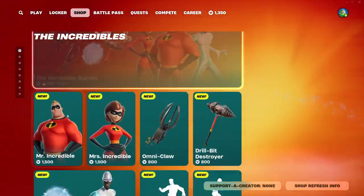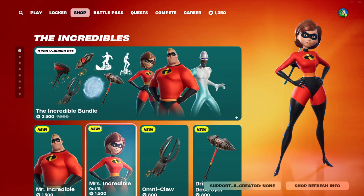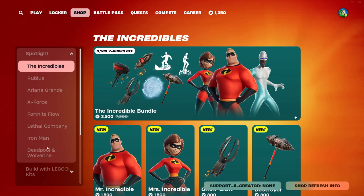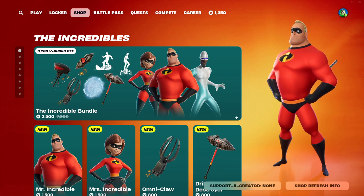So yeah, that's the Item Shop. The highlight is that we have Mrs. Incredible, Mr. Incredible, and Frozone in the game. The Incredibles are in the game — it's magnificent. Thanks for watching, and I'll see you guys in the next video. Also, if you want to win some free V-Bucks, make sure to like, comment, and subscribe. Goodbye!